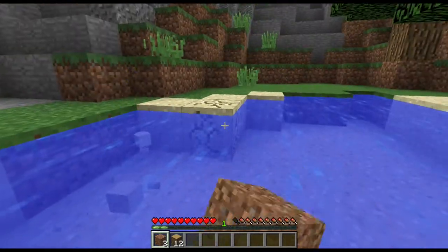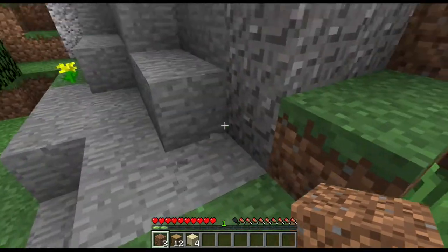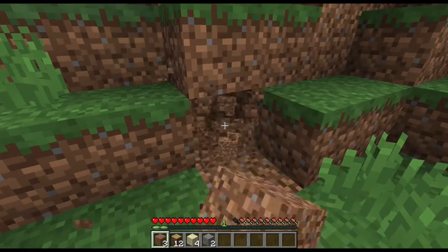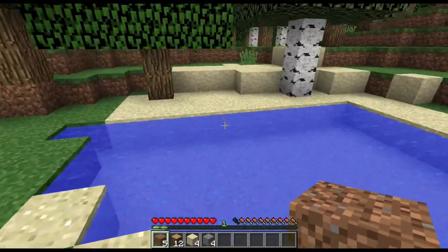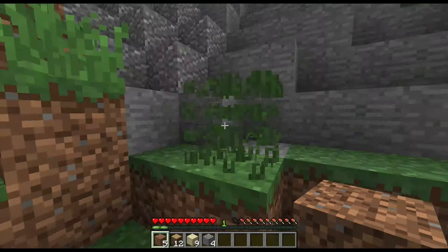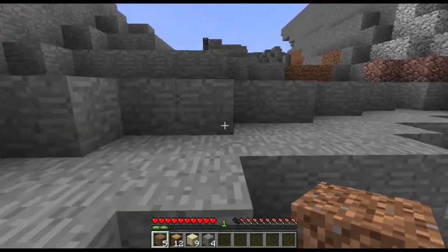Sand is also gatherable — you can just dig that. But if I try to gather stone it does not work at all; I can break it but it doesn't drop any blocks. Gravel, on the other hand, does drop. Gravel and sand are two interesting blocks — if I dig underneath dirt or most other blocks they stay there, but if I dig underneath gravel it drops. So gravel and sand are the two blocks that have gravity. I'll collect some sand, which I'll be able to use soon to make glass. You can see there's normal stone and then there's a special kind called coal. Once we have the tools we'll be able to break that block and it drops coal, which is very useful for lighting.